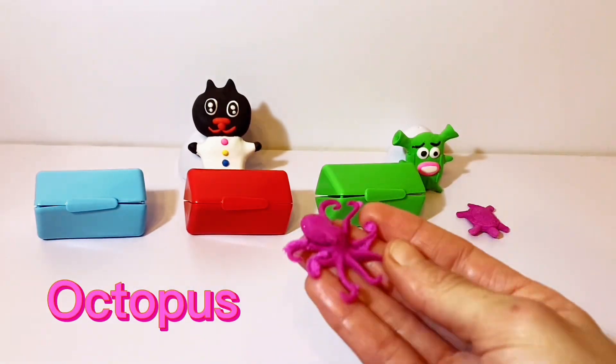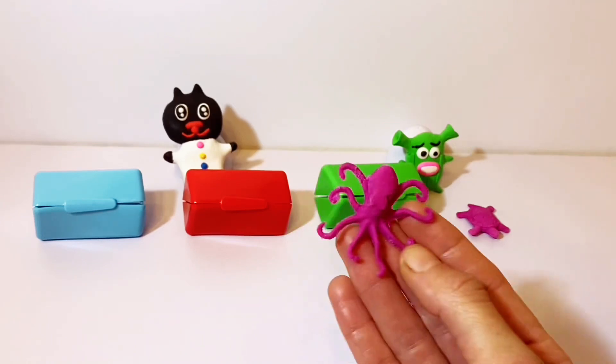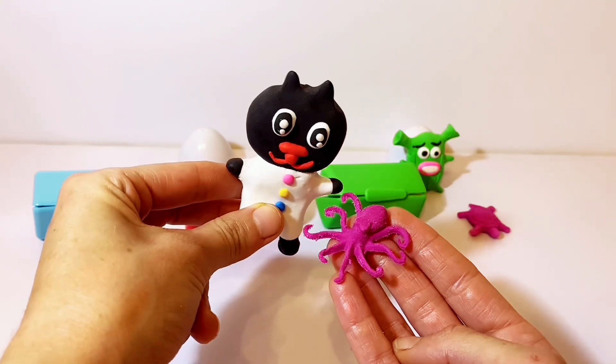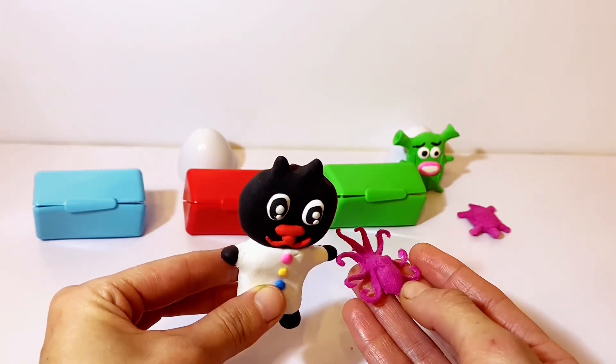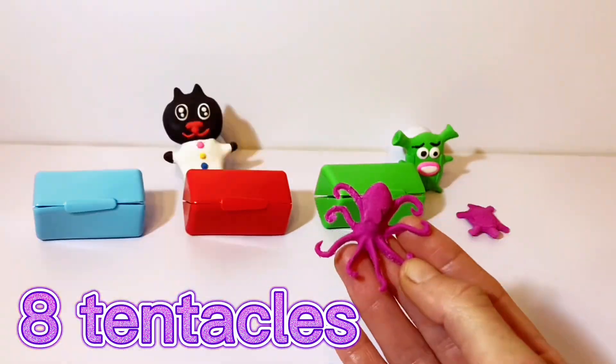Oh, look! It's an octopus! Tell me, Peepons, how many tentacles does an octopus have? One, two, three, four, five, six, seven... Hey, an octopus has eight tentacles! That's it!